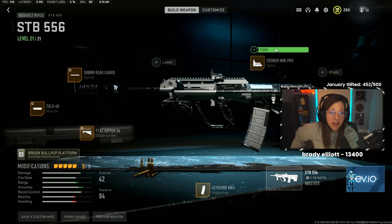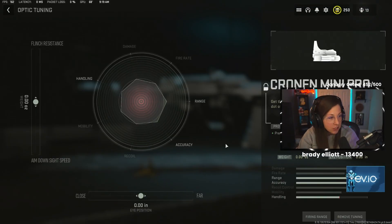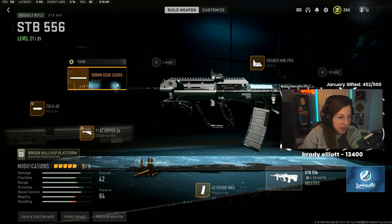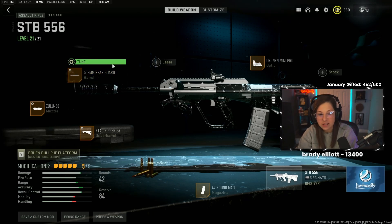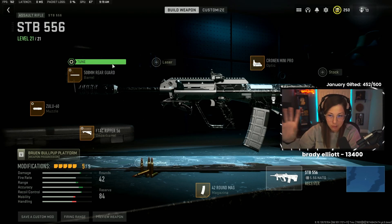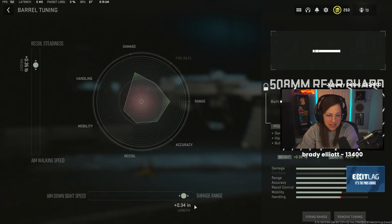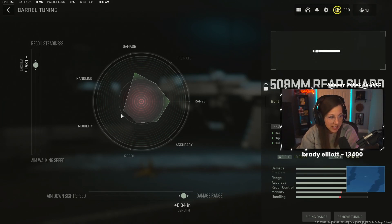For the optic, we've got the Cronin Mini Pro — I do not have any tuning on that. For the barrel, I've got the 508 millimeter rear guard. It's the longest one, best for damage range and bullet velocity. I have it tuned almost max damage range and almost max recoil steadiness.